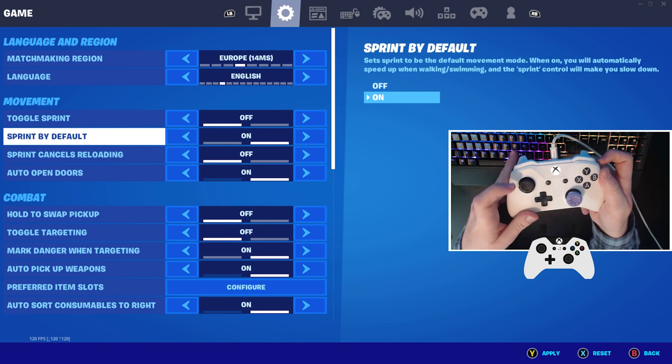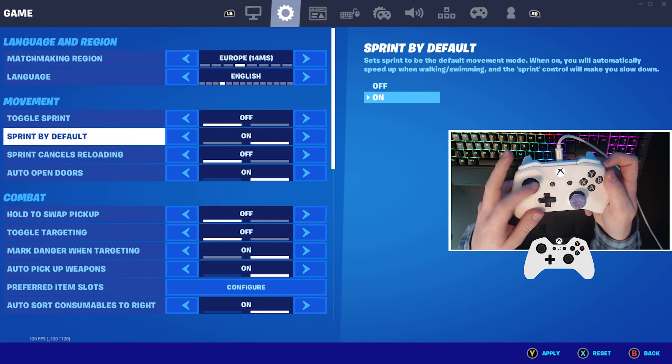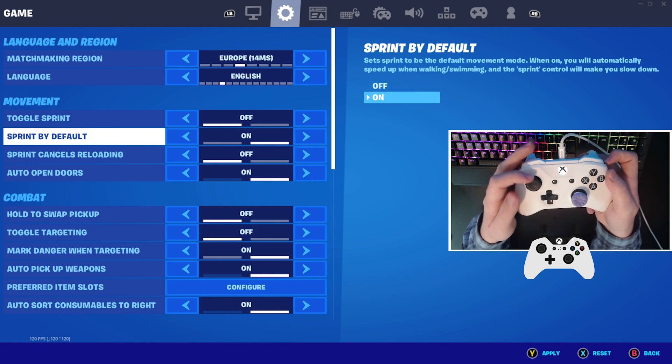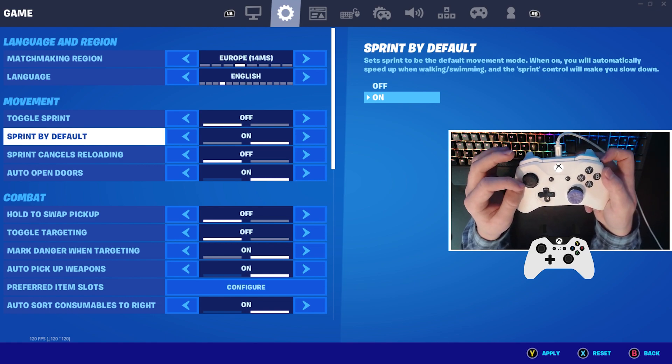Sprint by default is important because it frees up your left stick bind, which you can then bind to anything you want, so turn that on. Sprint by default, by turning this on, will free up your left stick, and you can use this bind for an edit bind or something useful.